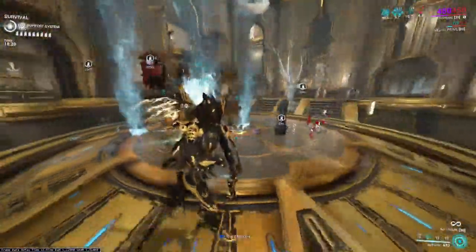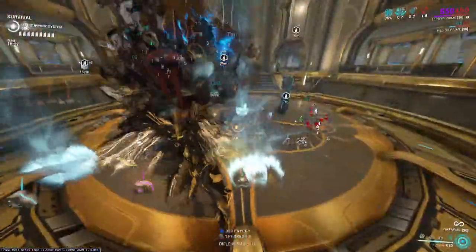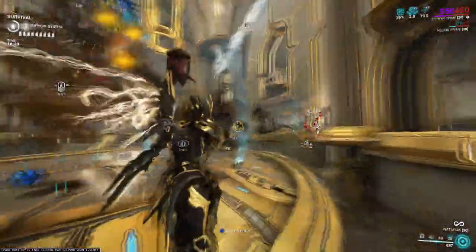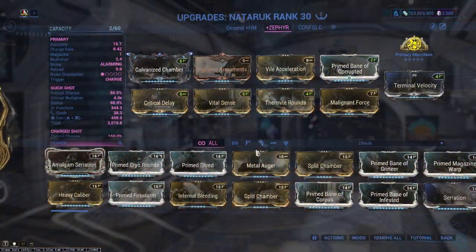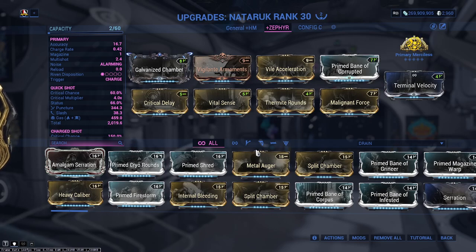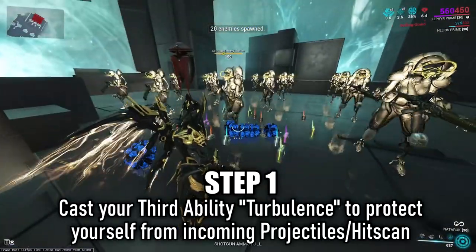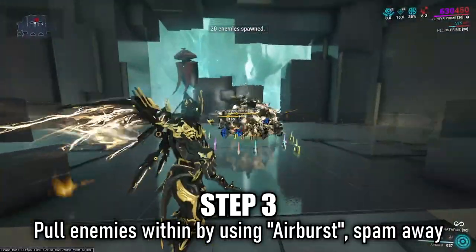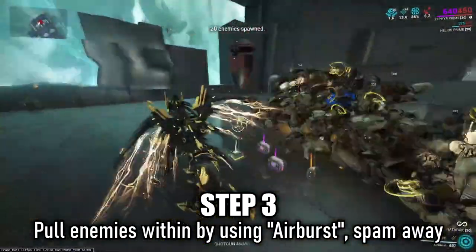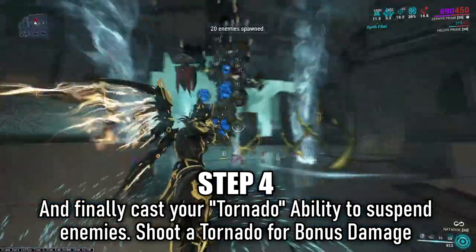For a weapon I'm using Nataruk with a gas build. Keep in mind that tornadoes have a damage cap — once you've hit a tornado an X amount of times or dealt an X amount of damage, it renders that tornado useless. So with this build you'll find yourself recasting tornadoes basically every one to two cycles: put them down, pop them with your bow, then recast. Gas synergizes very well with the build through extra DoTs and damage multipliers — you just become a wrecking machine.